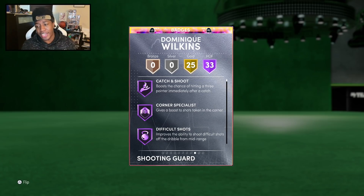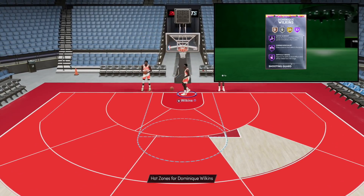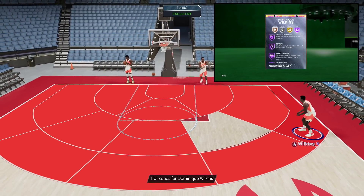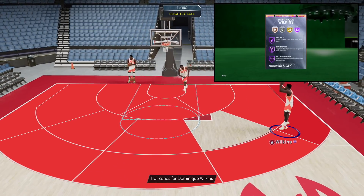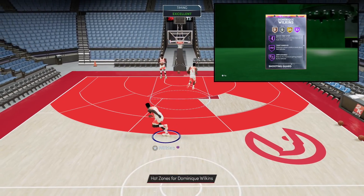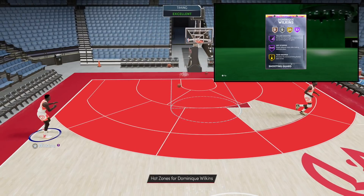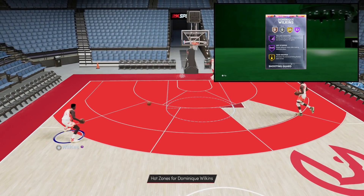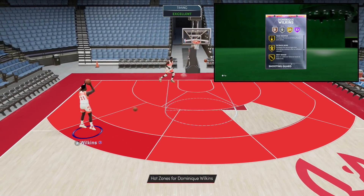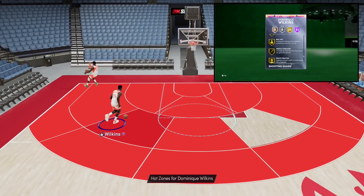He's got 33 Hall of Fame badges with 25 gold. Hall of Fame: catch and shoot, corner specialist, difficult shots, acrobat, ankle breaker, highlight film, clamps, heart crusher, intimidator, posterizer, pogo stick, antifreeze, hot shot, rhythm shooter, downhill, handles for days, set shooter, quick first step, tight handles, unpluckable, dead eye, stop and pop, bullet passer, tireless shooter, volume shooter. He doesn't come with Hall of Fame range. Right now this card is going for about 300,000 MT.